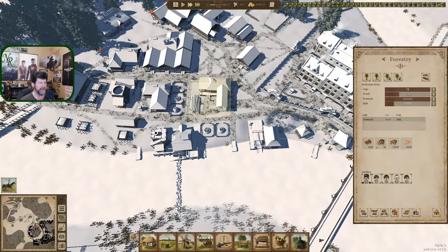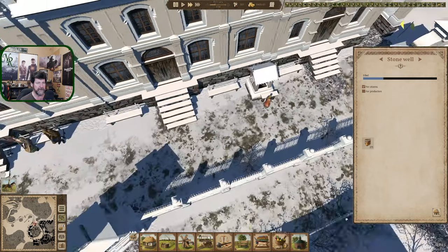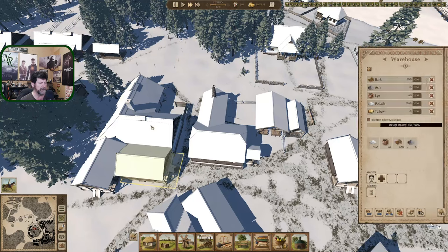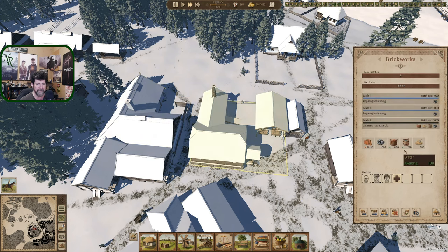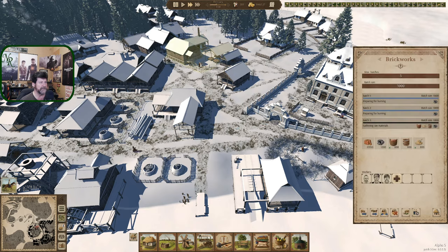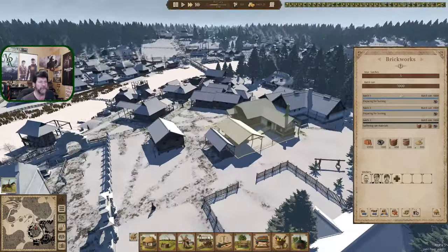Maybe we move the charcoal into this area — I kind of like that. Speaking of this area, it was suggested that I turn production off in here. The brick works or soap works may be stealing water from the citizens. There are 700 gallons right there and 100 more, whereas these things only hold 300 gallons — it'd be short order to completely empty out this well.